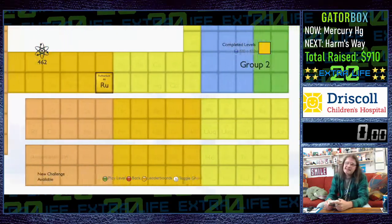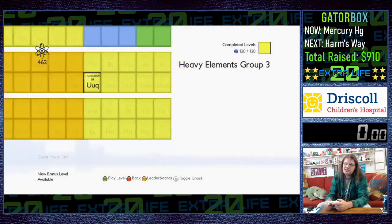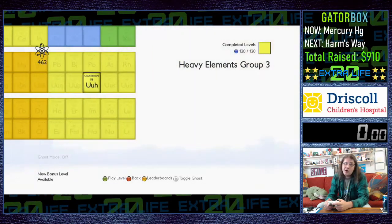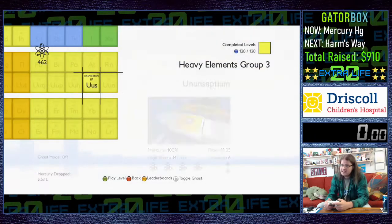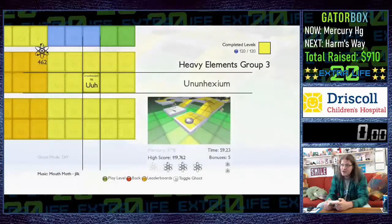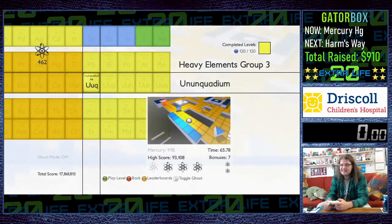One thing that irks me about this game is that they never put out even just a quick patch, because all of these elements have been discovered and synthesized and named — Oganesson, Tennessine, Nihonium — they never updated these. Now it's just like the old periodic table that's at your high school.